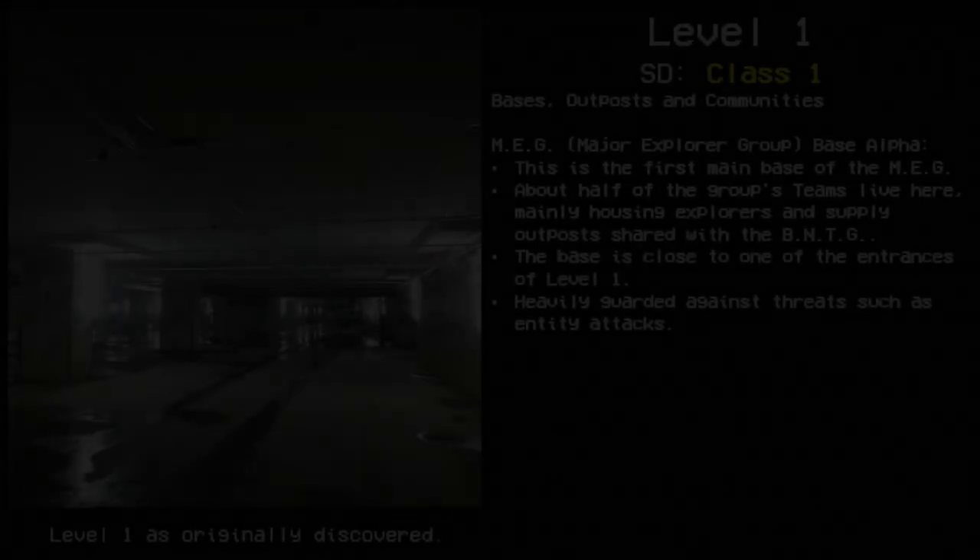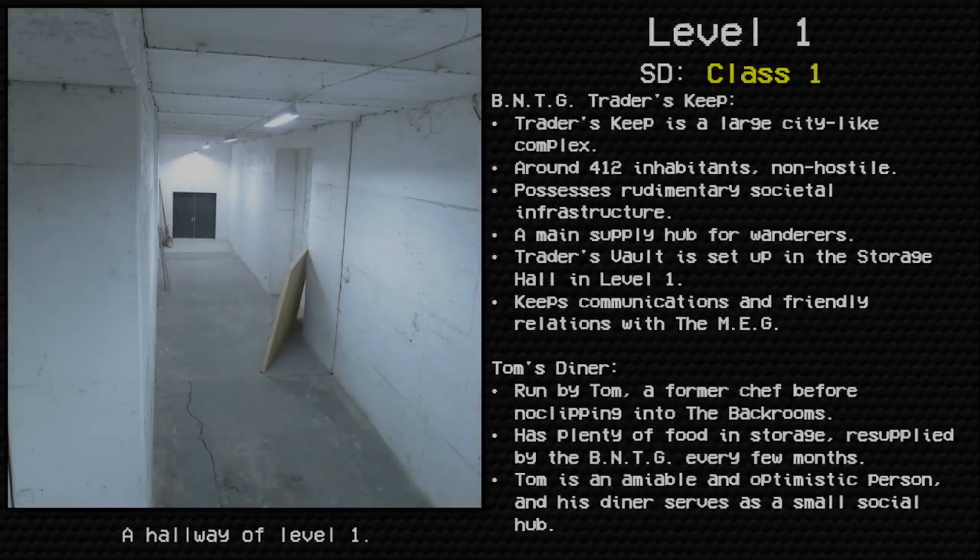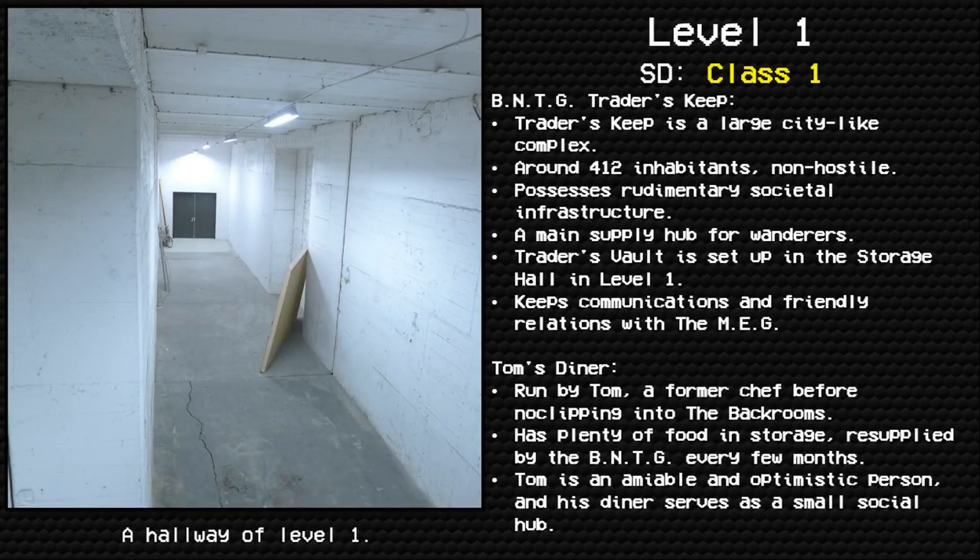Level one is home to the following hubs, bases, outposts, and communities. MEG — Major Explorer Group — Base Alpha: This is the first main base of the MEG. About half of the group's teams live here, mainly housing explorers and supply outposts, shared with the BNTG. The base is close to one of the entrances of level one and is heavily guarded against threats such as entity attacks. BNTG Traders Keep: a large, city-like complex with around 412 inhabitants, non-hostile, possessing rudimentary societal infrastructure.